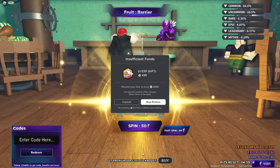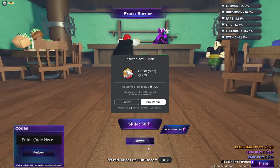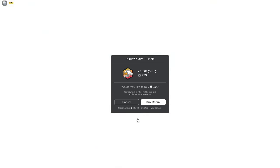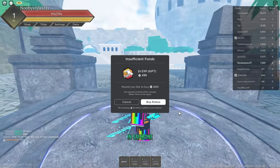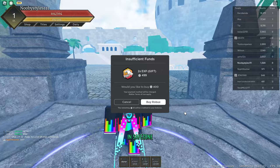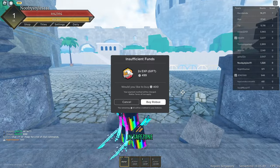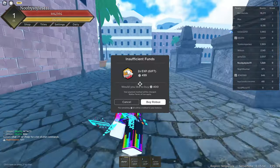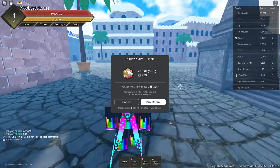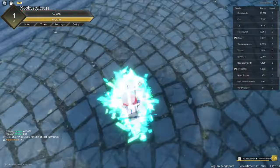As you guys can see, I got all common. So now after I've done that, all you guys can do is just spawn with the fruit that you got from the third spin. Keep this open guys, keep this open like this. Spawn with the fruit just like this. Now all you guys can do is just basically use the fruit. Let me just get killed by someone or reset myself.